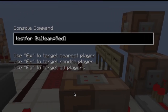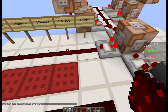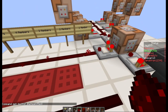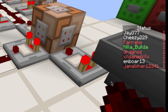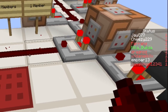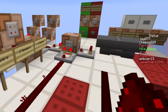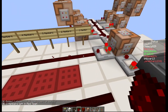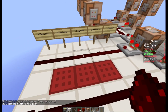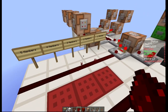This command block over here tests for the amount of people in the red team. It'll output a signal strength based on the amount of people — one signal strength per person. If you look on the right hand side you'll see one, two, three, four people in the red team, and if you count the signal strength: one, two, three, four. I'm just going to remove myself, so now you'll see there are one, two, three people in the red team. This is how you can determine how many players there are.